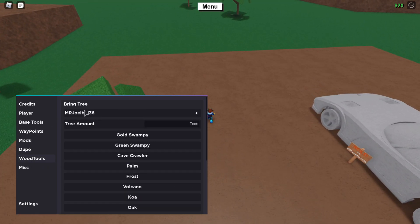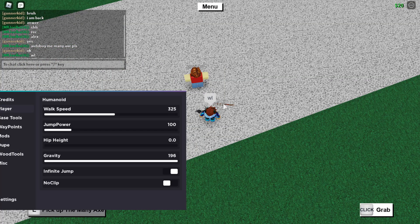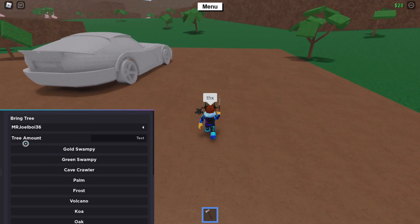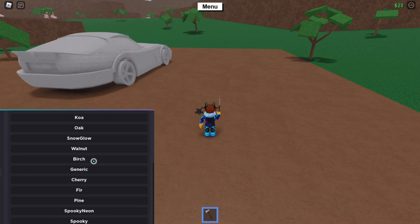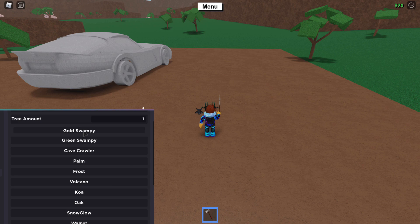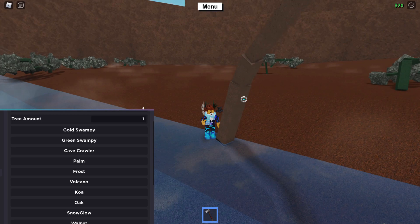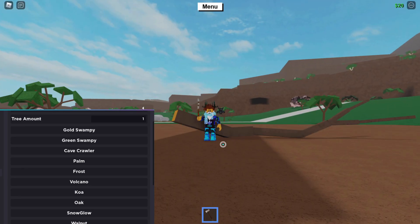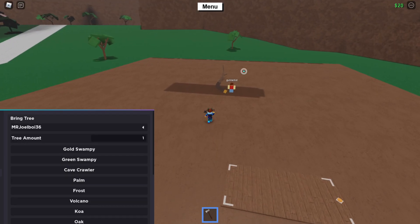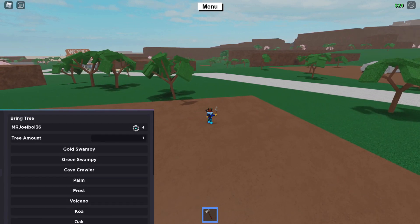Wood tools includes bring tree. Let me try it - I don't have axes so let me get one from Alex. Going into wood tools, bring tree, setting the amount to one, I'll select gold swampy wood. It should auto-cut and then bring it back to my base. But it brought it to Alex's base instead of mine, so that one's glitchy as well - very annoying.